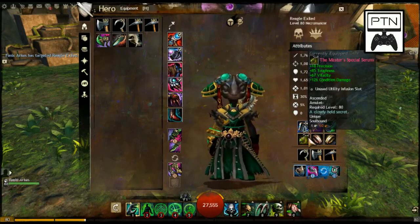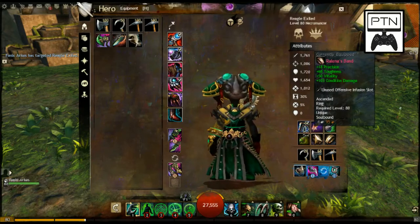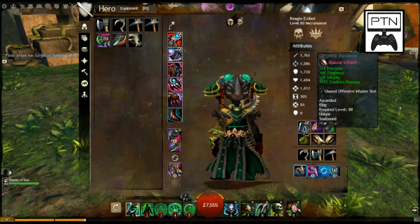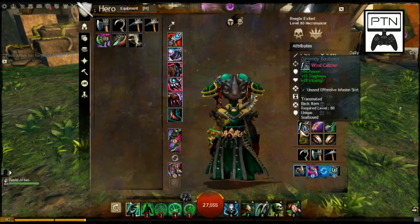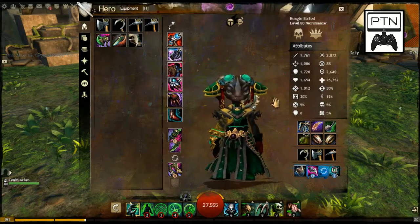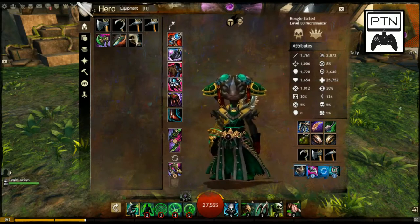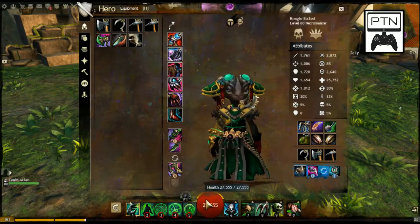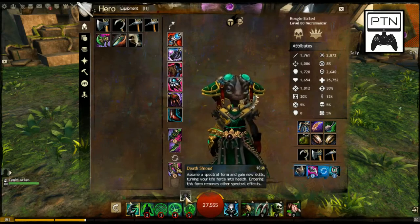Moving over to the accessories — again, it's all Carrion base. There's a little bit of precision in there just because there's no choice from ascended gear; this was the best one for condition damage. The back piece is power, toughness, vitality — there's no condition-based one, though they're working on that. Looking at the stats, I've got close to 30,000 health. Then there's also the Death Shroud, which adds another recurring health pool you can keep gaining back during the fight.